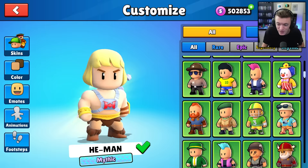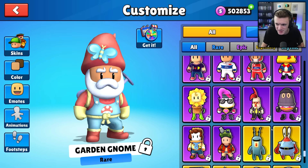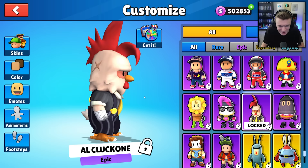Up first we have Garden Gnome, a rare skin — that looks nice. For epic skins we've got Shellcracker, and Al Clacone instead of Al Capone, which is a clever reference. That one looks scary. We also have Safe Scrambler.